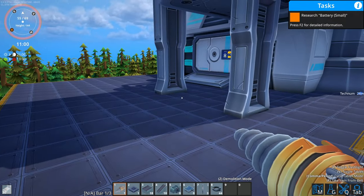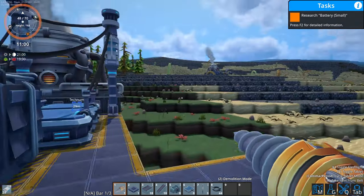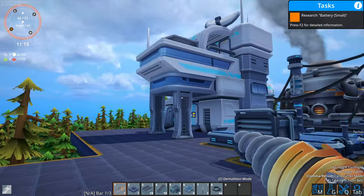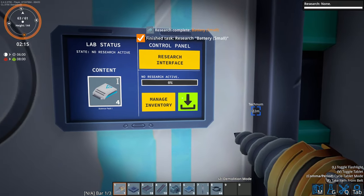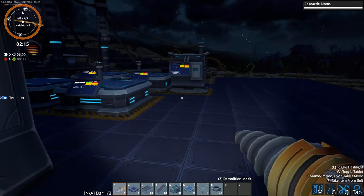So now I just need to basically wait for these to be done. With the power of editing you guys can skip me making these research things. And then we can get batteries, put them down, and then we're going to be good through the nighttime. Research complete - batteries small.